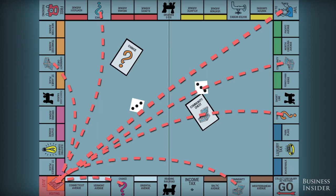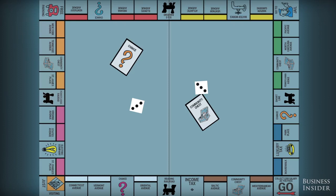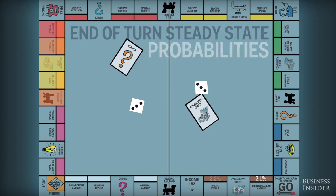With four possible routes, you're more likely to land on jail than any other individual space — it's actually the most visited space on the board. This means the row following jail is also frequently visited, specifically these spots, taking into account our roll probability stats.